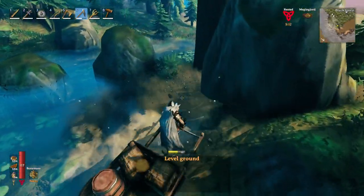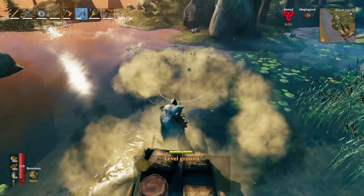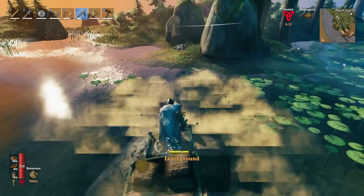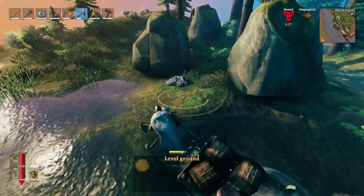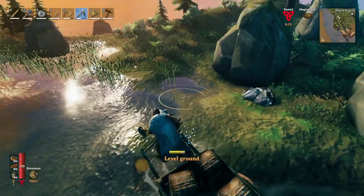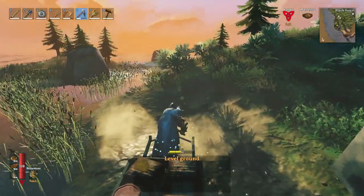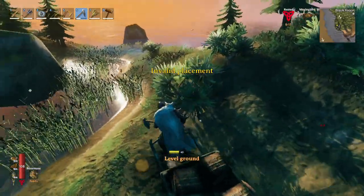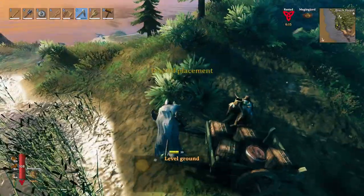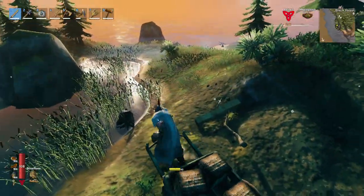You can even plow your way across a lesser body of water. Just run down the coastline, keep flattening stuff out. There is a plains biome nearby, so if you're experiencing something similar, be careful — those goblins or Fulings are horrible.